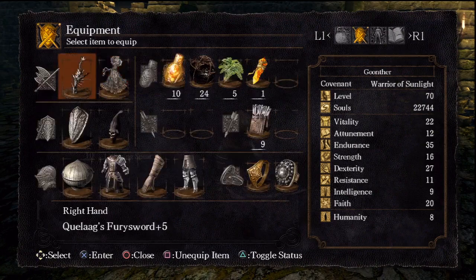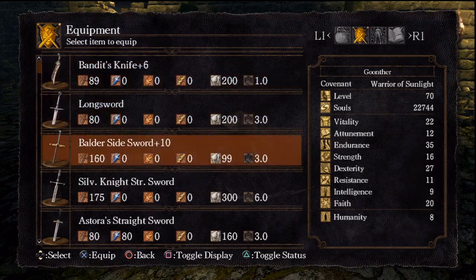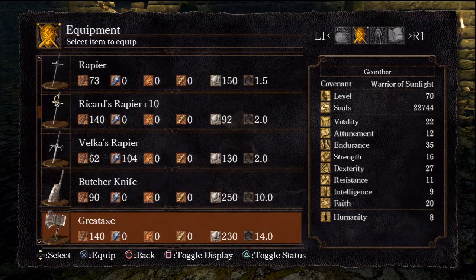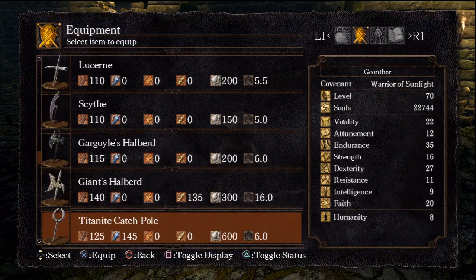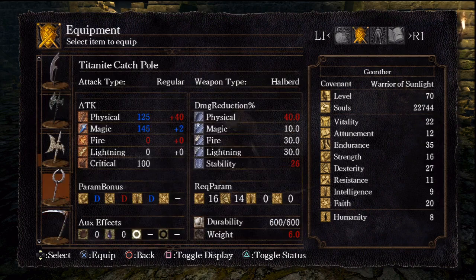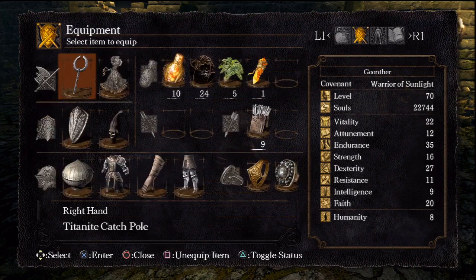Is that a rare drop thing? Yes, it is. Where is it? It's a polearm class weapon, so it should have the same moveset as polearms, but I think its R2 is special. It's two-handed R2, I believe. Titanite Catch Pole. Yes. Faceless stone monster born of a Titanite slab. Sounds kinky.